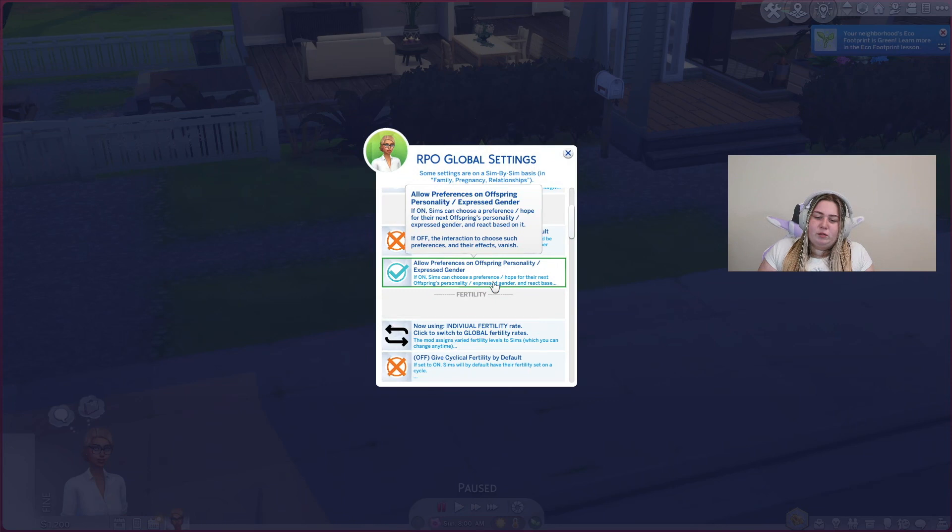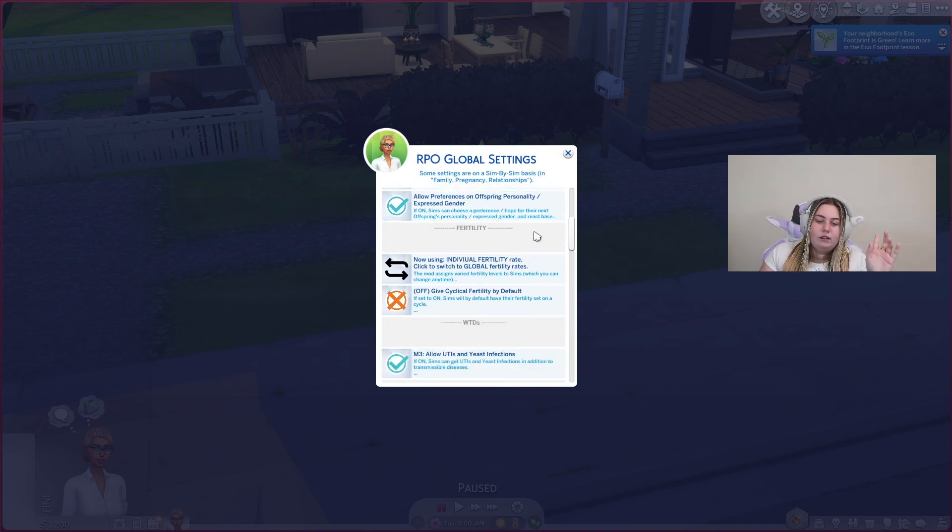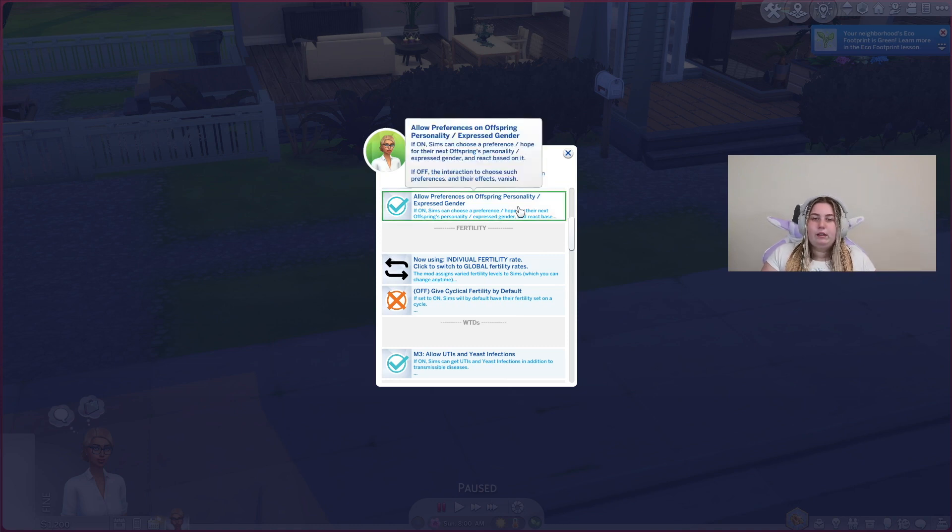You don't even have to set your offspring's personality. I always forget to, but I don't really care — as long as there's a baby, I'm happy because I play a legacy challenge, so they should all be happy to have a baby. That option is completely up to you if you want to keep it on or off. It basically lets your Sims choose whether they want a boy or a girl, and we'll get more into that within the mod.